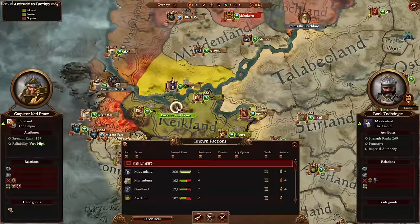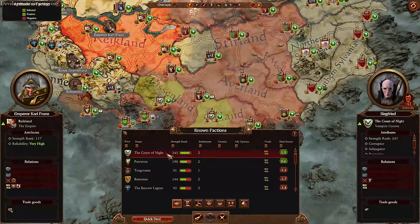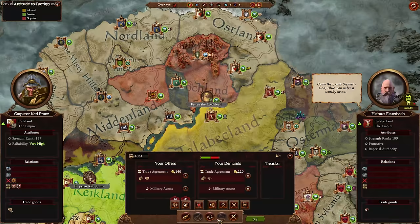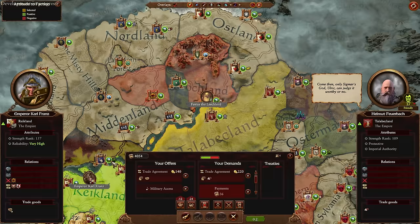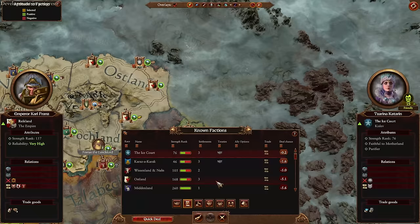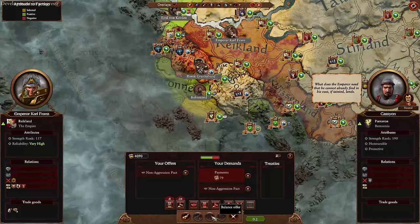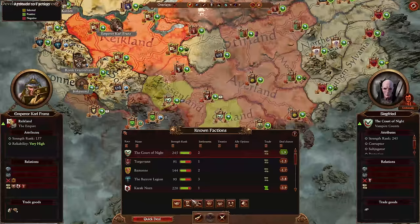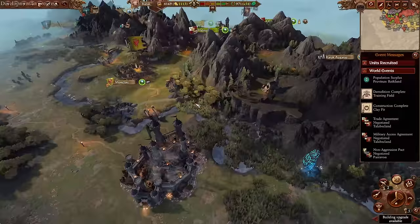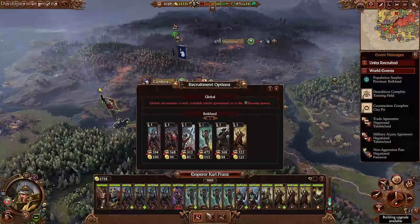Turn end complete. The Court of the Night wants a non-aggression pact — why would I give them such a thing? Talibak Land wants a trade agreement — I'd certainly approve of that. By the way, Franz does not get any penalties for trespassing into other elector counts, which makes it easier to go help. Boris is already going to need some help so we'll head his way. I'll take this non-aggression pact with Caravan Need as well. Court of the Night can re-die or undie or whatever it is that vampires do.